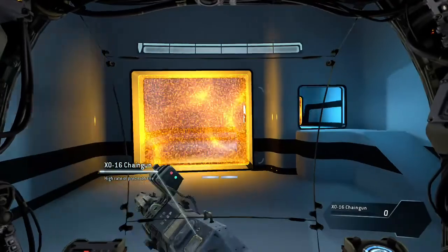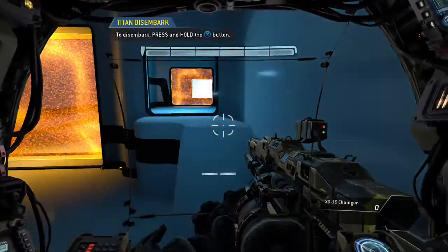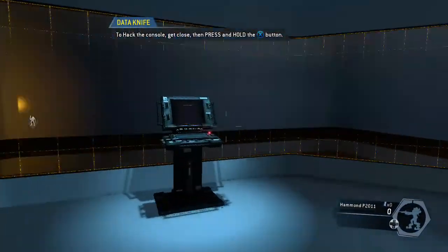Skilled pilots often disembark from their Titans on the battlefield. Disembark from your Titan, then head into the control room to open the gate for your Titan.